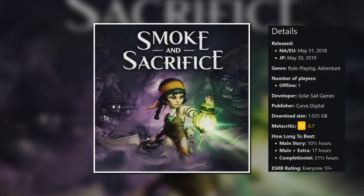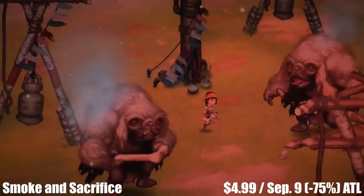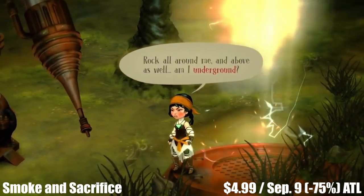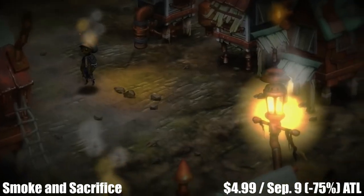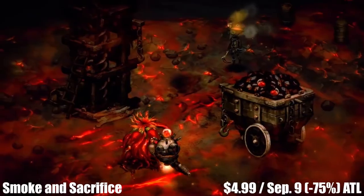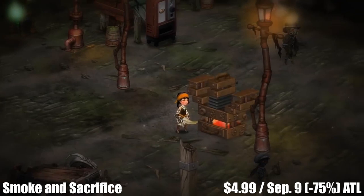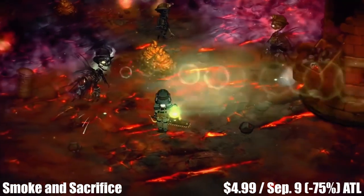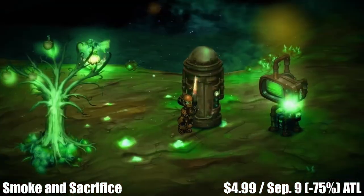Smoke and Sacrifice is a single-player narrative-driven RPG from Curve Digital with a main story that will last roughly 15 to 20 hours. Players will have to craft, fight, survive, and explore a huge open world in this beautifully hand-painted adventure with unique characters, all of whom have a story to tell. The story follows a young mother who sacrifices her firstborn child and sets out to uncover the dark secrets of what happened to her son. The game features beautiful graphics, an outstanding soundtrack, engaging story, and straightforward controls. Grab it before the sale ends on September 9th — it's marked down 75% to an all-time low of just $4.99.